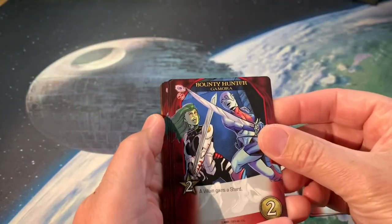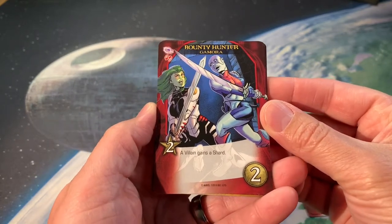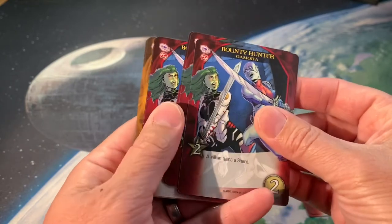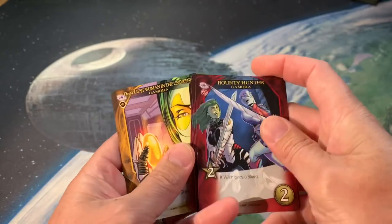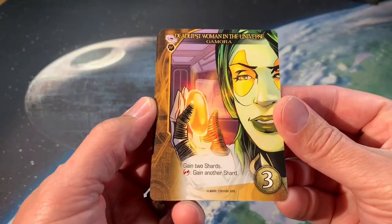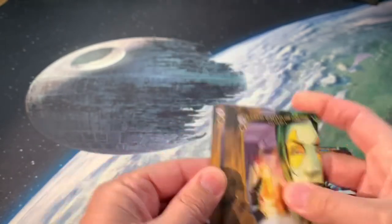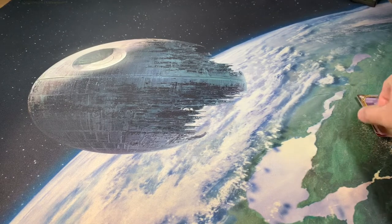Then we have Bounty Hunter — her and her sister: a villain gets a shard. So you get two recruit but you have to give a villain a shard. And the Deadliest One in the Universe: gain two shards, gain another shard. So lots of gathering of shards in this expansion.